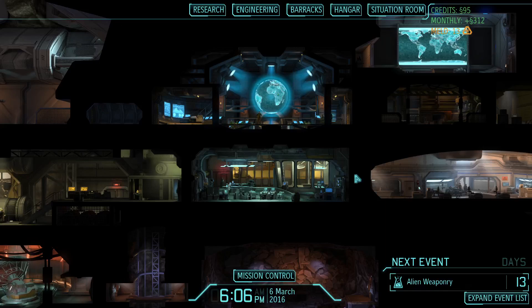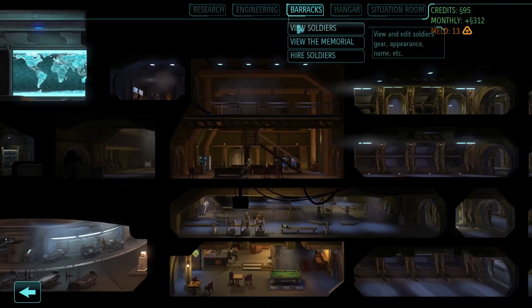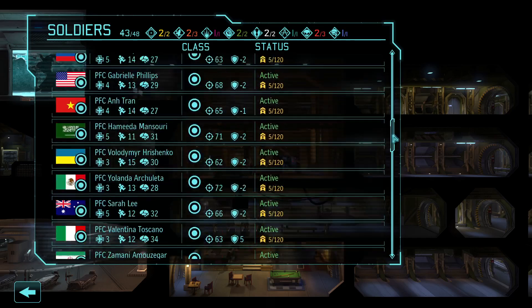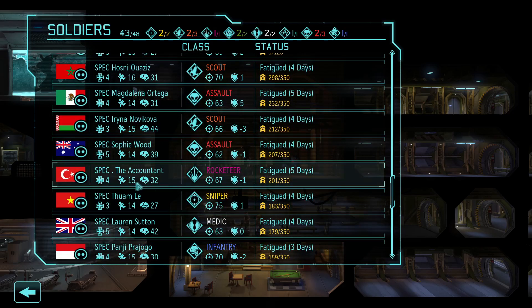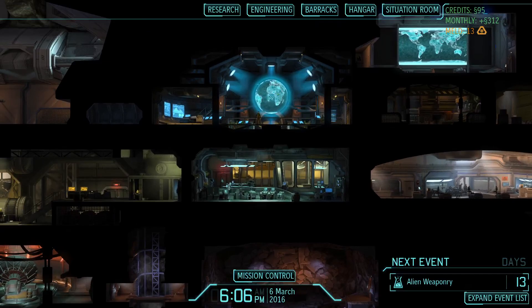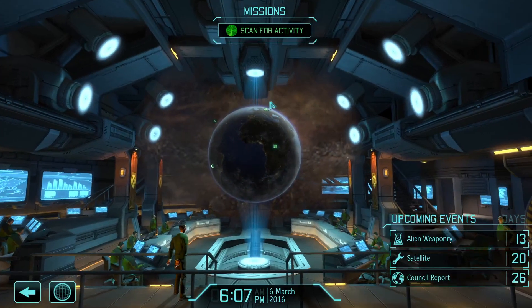Welcome back to XCOM Long War. Let's go to the barracks - we do have some promotions in play. We've got a couple snipers, three scouts, a rocketeer, two gunners, two medics, an engineer, three assaults, and an infantry. We're also going to welcome the Accountant to the team as our rocketeer. If you'd like to participate, put your name in the comments below.